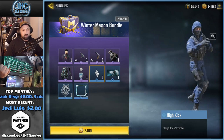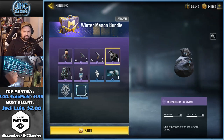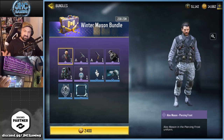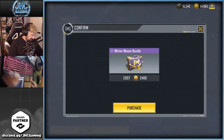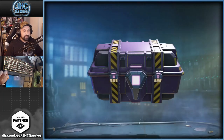We're gonna buy this bundle today. There's also an emote called High Kick which is pretty cool, a charm, a calling card, and a frame. The bundle is 2400 CP — it's not that cheap, but compared to crates it's very good value.